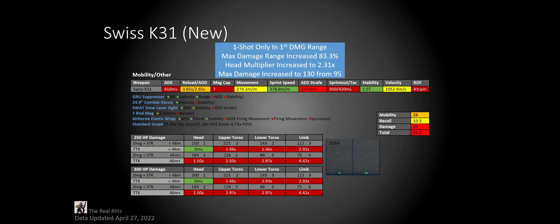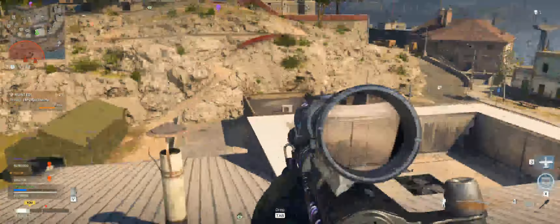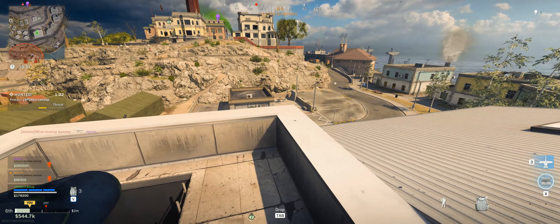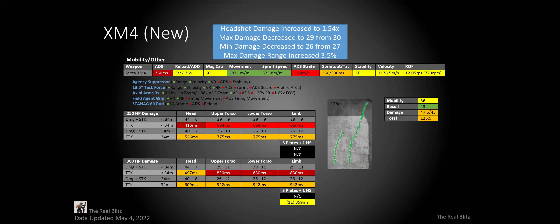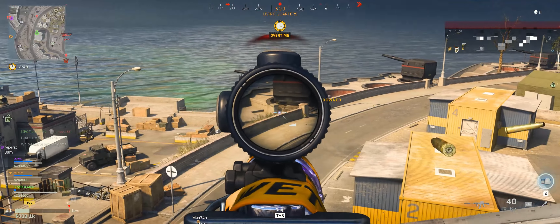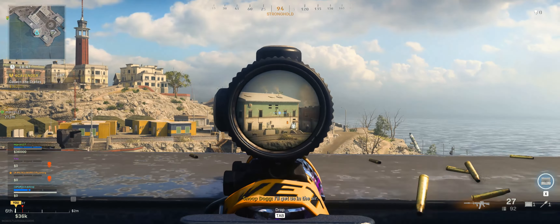Now for the M82. Here are its old stats, and here's what changed. It cannot 1-shot anymore. In 250 HP modes under 75 meters, you can get a 2-shot kill to the head and upper torso. After 75 meters, it's only gonna be the head. In 300 HP modes, the only way you can get a 2-shot kill is if you get 2 headshots. If you're only hitting limb shots in 300 HP modes, it's gonna take 4 shots. I do not understand this nerf because it already has a very slow rate of fire. Its recoil is perfect and its bolt drop is amazing, but it's just way too slow.